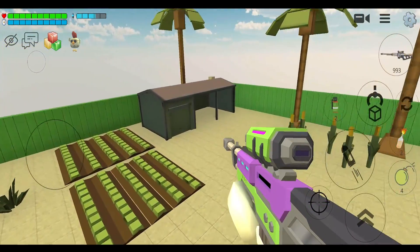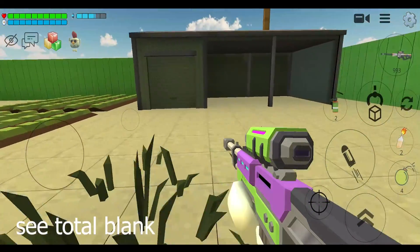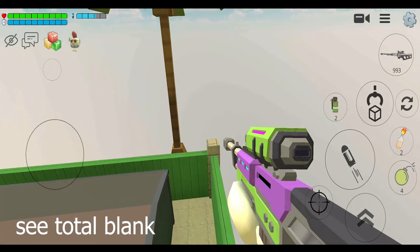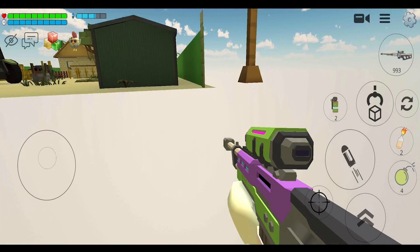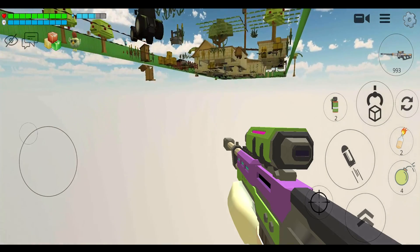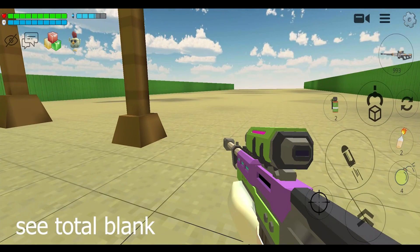Hello friends, welcome back to Dododig Gaming. Today I'll show you two new secret glitches in Chicken Gun game. Let's start — simply follow me and come here and go out of the wall. You can see everything disappears.